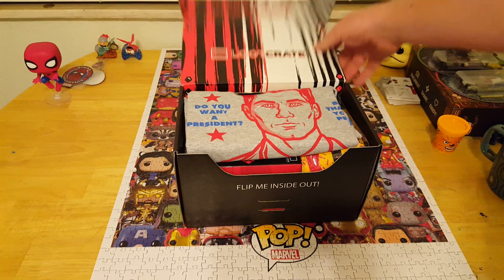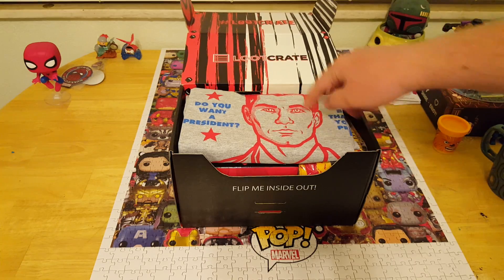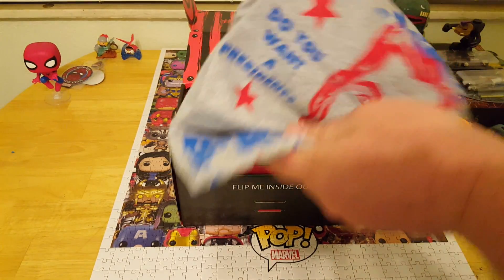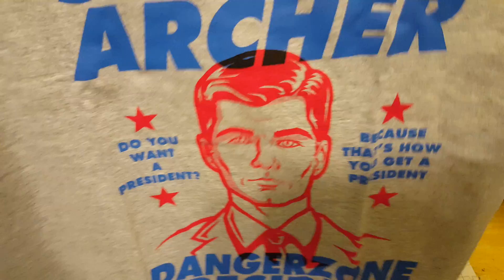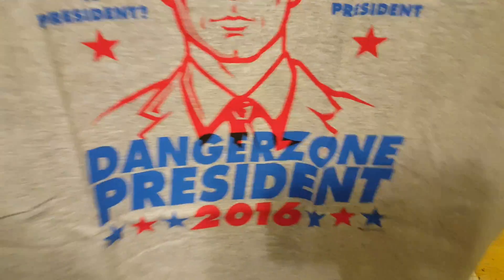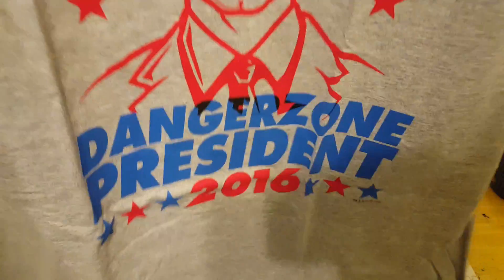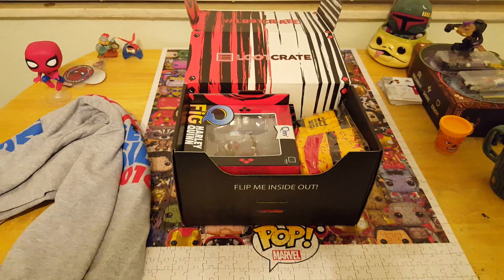This month's theme is anti-hero, and right on top of the box you see Archer. It says Sterling Archer — 'Do you want a president? Because that's how you get a president. Danger's own president 2016.' For any of you who haven't watched Archer yet, it's actually a pretty fun show — kind of a satirical, spoofy spy show, so that's pretty cool.